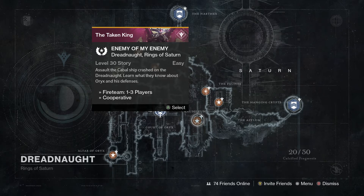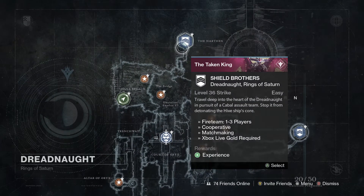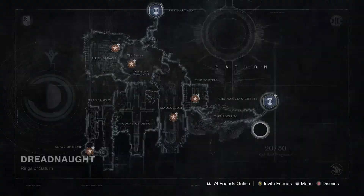What's up guys, lead back with another video. In this video we're going to continue our Road to Iron series. We're doing the Enemy of My Enemy mission where we go into the cabal ship that's crashed into the dreadnought, and we're learning more about Oryx and his division defenses. Then we're gonna finish it off with Shield Brothers — messing with the cabal a little bit and destroying them on the dreadnought as we also try to end the Taken and Oryx.